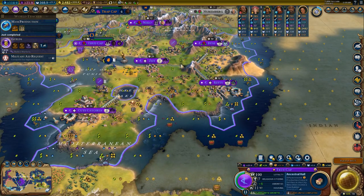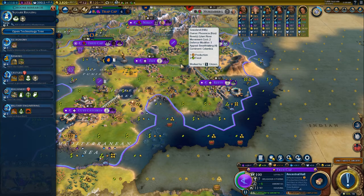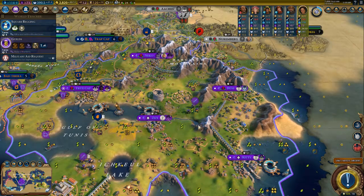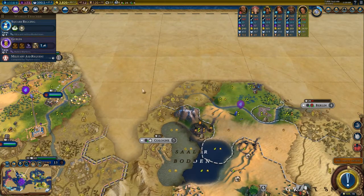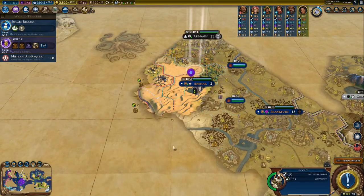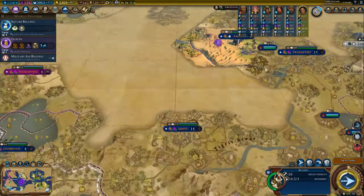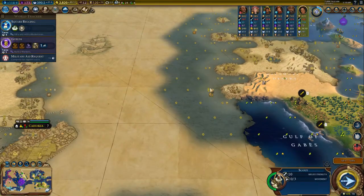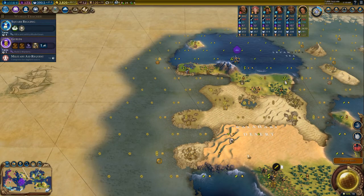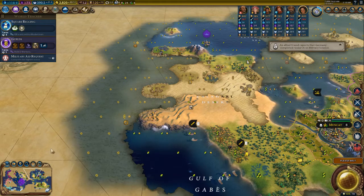I can always go science or culture — I'm getting ready for both. I don't think I'm getting diplomacy because I don't have the production for the diplomacy wonders, and for the others I'm already way too late. Which also means I should get walls in all my cities. Berlin is falling — there's a volcano!